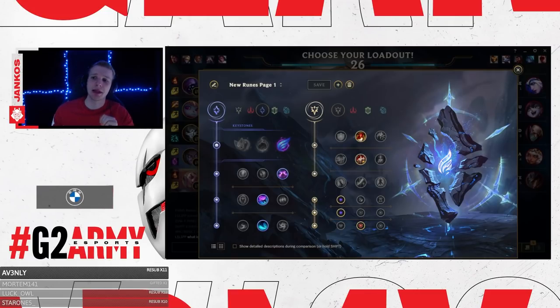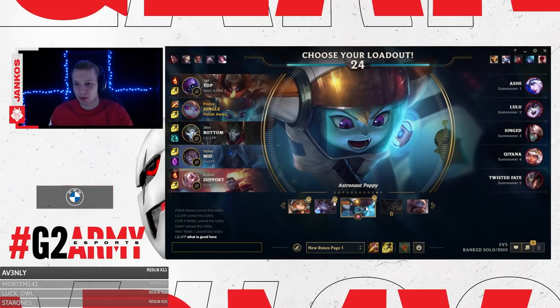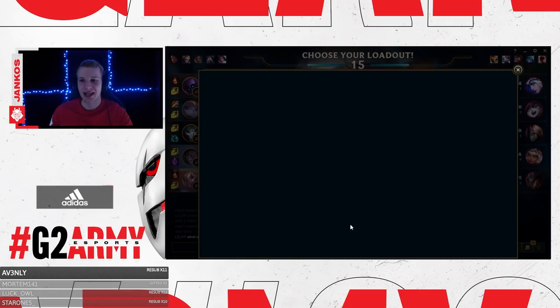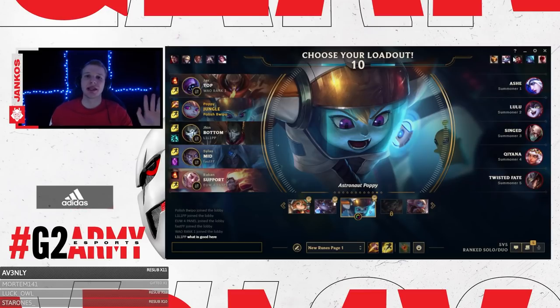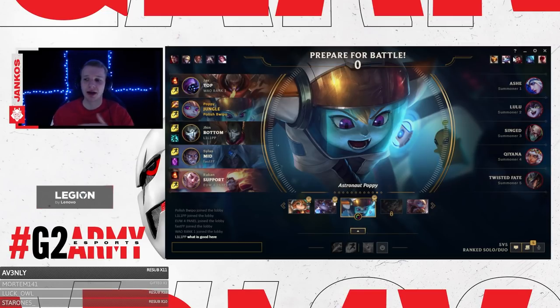I'll go with the Astronaut skin since I don't have the newest one. Poppy has so many skins, which is interesting given she's not one of the most popular champions. One important thing before the game: Poppy is a much better champion when you're playing against dash champions. If you play against champions like Ashe or Lulu — champions without dashes — there's no target for your W, and you may regret picking her.